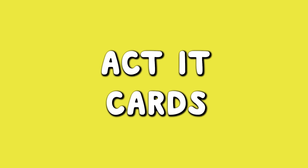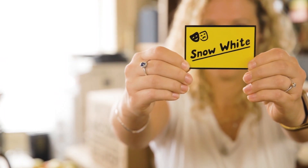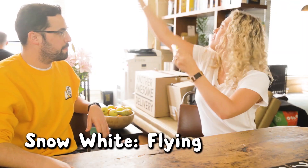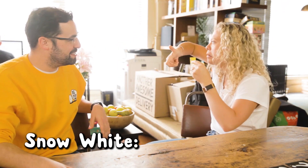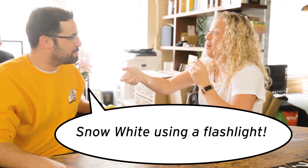If it's an act it card, get ready to mime. Start by showing your team the name on the back of the card. Now start acting out the rhymes on the other side without saying a word. Snow White, flying a kite, in a fist fight and using a flashlight.